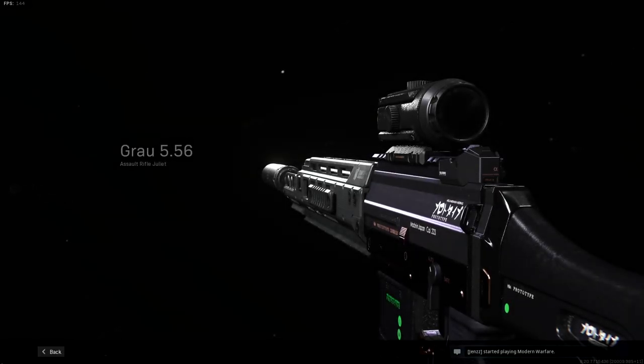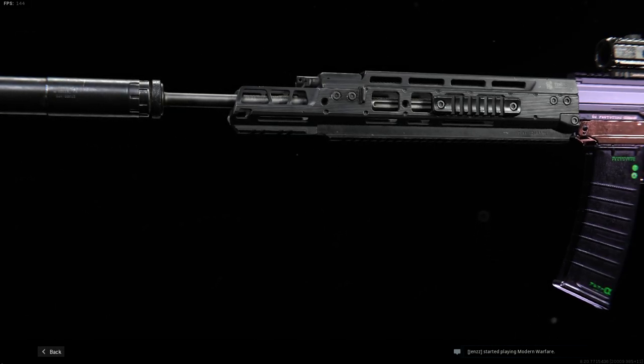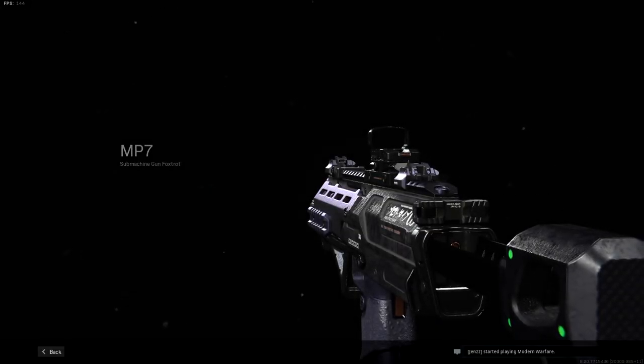What is up everyone, today we are looking at the purple tracer pack available in the store. The purple tracer pack consists of the Grau and the MP7. Today we are looking at the guns individually and combined together. We will also talk about if it's worth buying and if these weapons together are a good combination for Warzone.